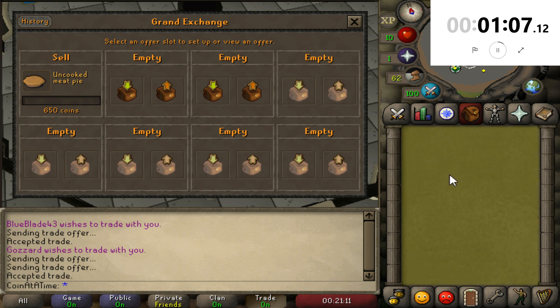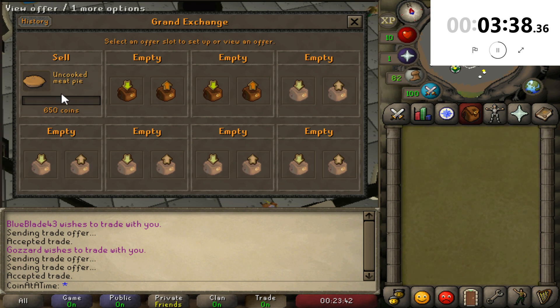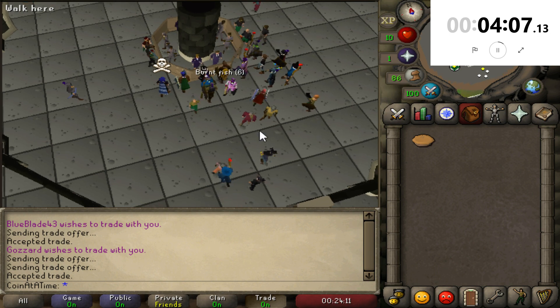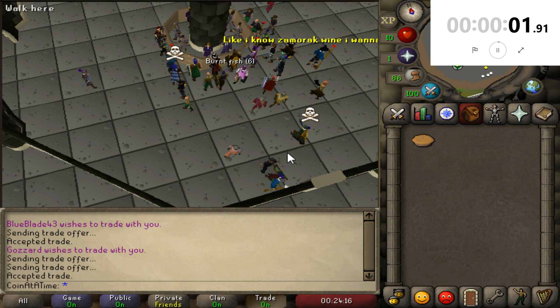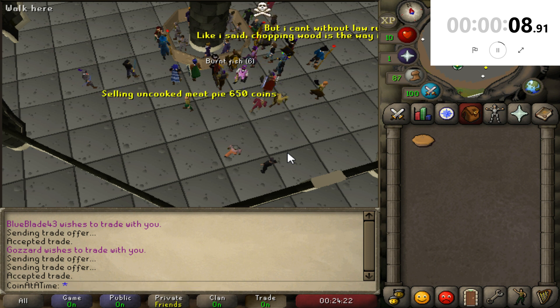We're a minute in and I just realized probably no one is in the market for uncooked meat pie. But we'll keep trying — that is a very obscure item. We're only three and a half minutes in, but I am beginning to realize that this may be futile. I may just want to say I'm selling it for 650 coins as opposed to just leaving it in here. Somebody will bite — somebody will give us the coins. Four minutes in and I'm not patient enough to wait out the rest of this. Let's see how long it takes to sell — 'selling uncooked meat pie, 650 coins.' What a flip.